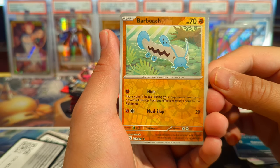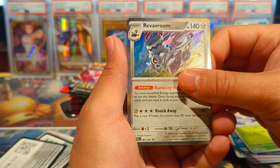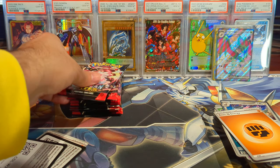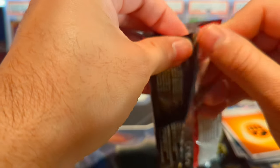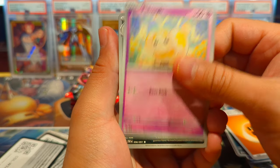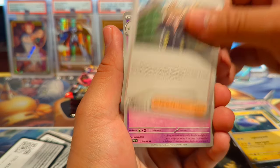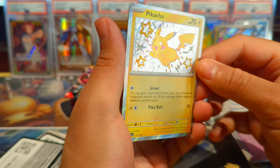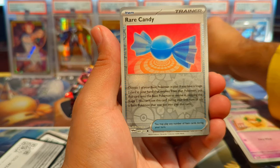We have a Bar Brooch, Toadscool, and a Revavroom regular holo. I'm really looking forward to Temporal Forces, especially because the legendary dogs — or cats, I think they're dogs — have their ancient forms. Some of them look a little goofy but I'm excited because the special illustration rare arts I saw look phenomenal. We have a Lanturn, Clive — hey, we have a Pikachu baby shiny! Let's go! Fantastic!